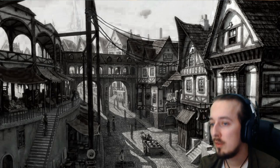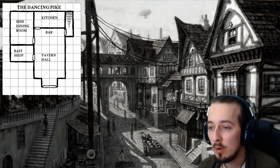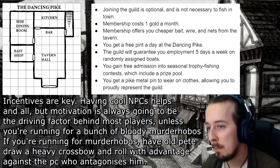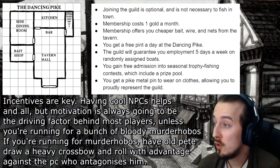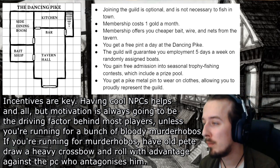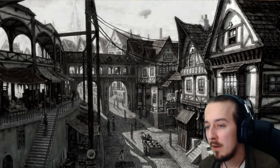My example is clearly a more advanced guild, something I'd want my players to really sink their teeth into if I had a couple of people interested in various specialisations of smithing. If you want to do something simple, how about a local fishing guild? They don't have a guild house, but instead operate out of a tavern called the Dancing Pike, owned by a retired fisherman by the name of Old Pete. Joining the guild is optional and not necessary to fish in town. Membership costs one gold a month and gets you cheaper bait, wire, and nets from the tavern. You get a free pint a day at the pub, guaranteed employment five days a week on a randomly assigned boat if you're looking for work, free admission into seasonal trophy fishing contests which includes a prize pool, and a metal pin of a dancing pike to wear on your clothes to proudly represent the guild. That's much simpler than the smiths — both styles work well for campaigns.